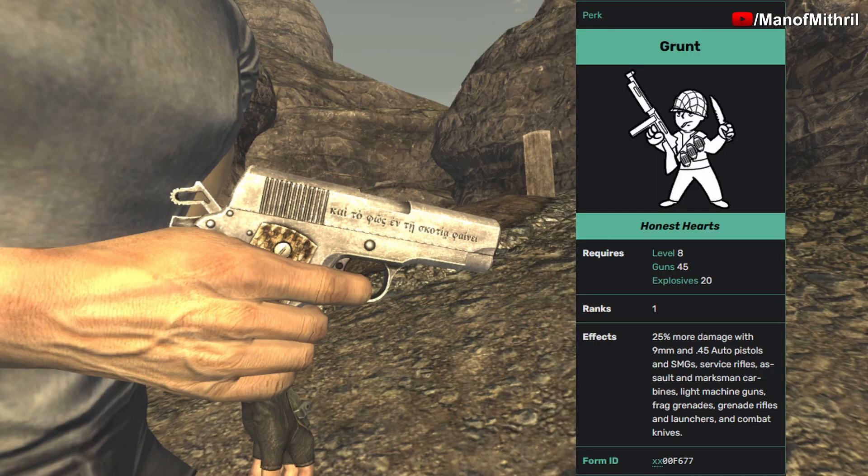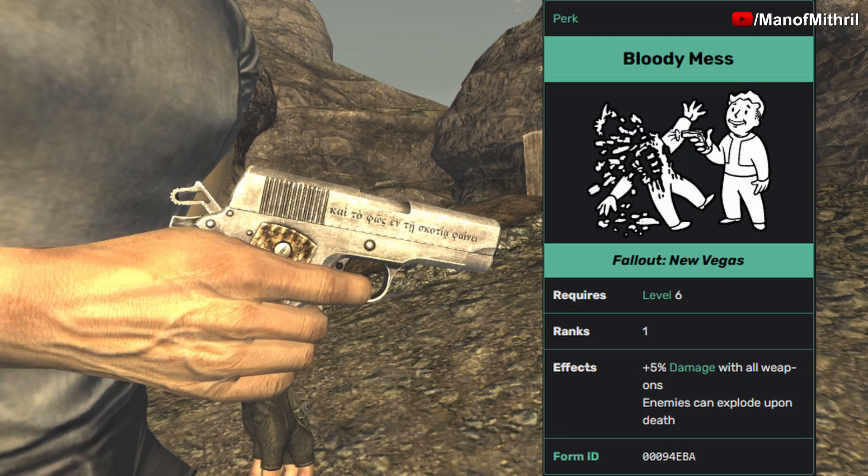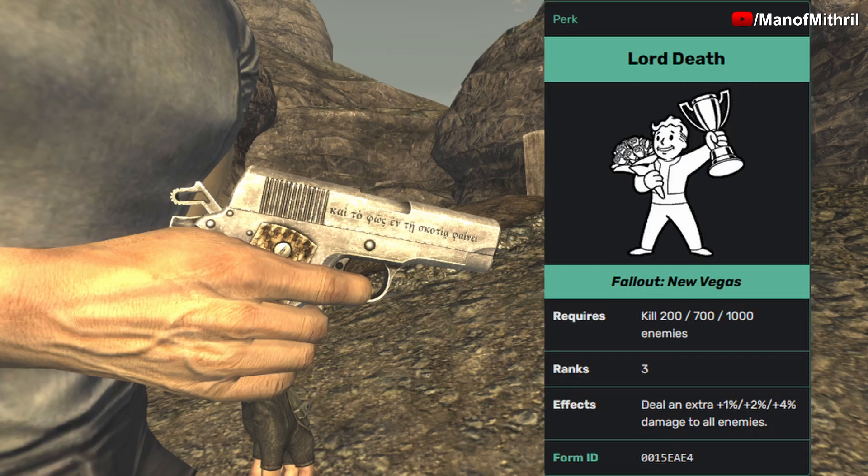The Grunt perk you get from the Honest Hearts DLC — you need to be level 8, have 45 in Guns, and 20 in Explosives. It gives you 25% more damage with 9mm and .45 Auto pistols and SMGs, service rifles, assault and marksman carbines, light machine guns, frag grenades, grenade rifles and launchers, and combat knives. Bloody Mess gives you plus 5 damage with all weapons, and enemies can explode upon death.